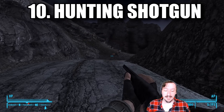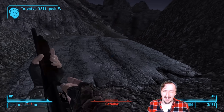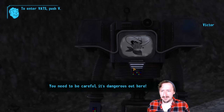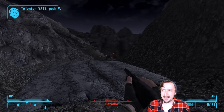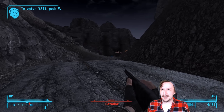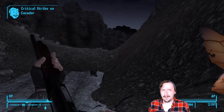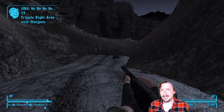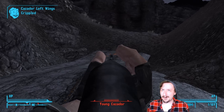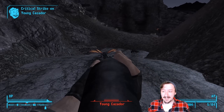Coming in at my number 10 spot we have the Hunting Shotgun. The Hunting Shotgun is my favorite shotgun in the entire game. It looks awesome. It's a pump shotgun, which is surprisingly rare in the Fallout games. I think the only other Fallout game with a pump action is Tactics. There isn't one in Fallout 3 or 4, and I'm not sure about 76 because I still haven't played it. But the pump shotgun is really cool.